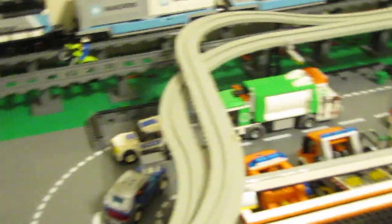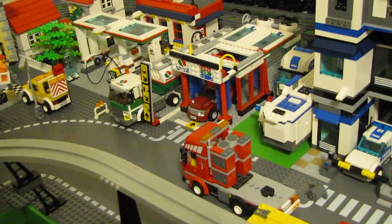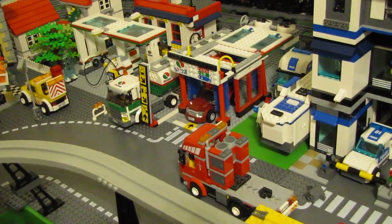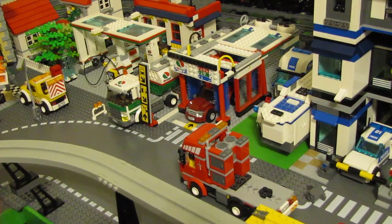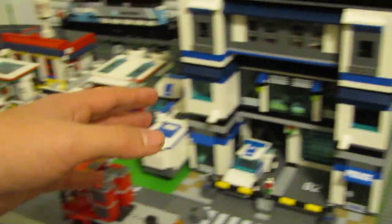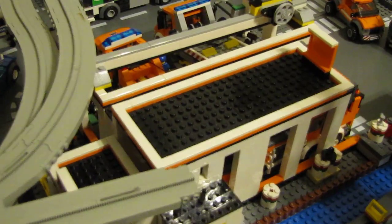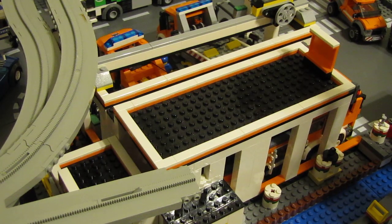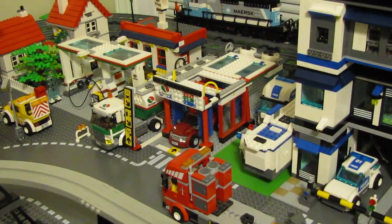Over here, taking the gas station — we have to redesign it a little, it's on too big of a base plate right now — but we're still going to keep the same basic building structures. We're going to take that and move it right here to where the garage currently is. Since the gas station is kind of hidden in the corner back here and doesn't really get seen much, hopefully moving it over here will bring it a little more into the open where people can see it.